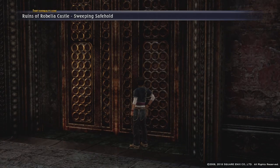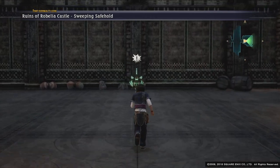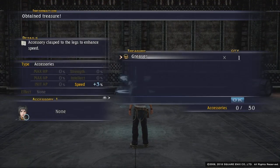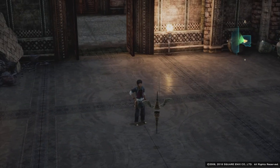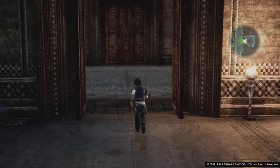Before we go through that door, we need to nip in here and get another treasure chest. Remember in the last video I said this is a guild task — there are 150 of these within the game. You don't need to open all of them, but I think if my memory serves it's like 30, 50, and 80 for guild tasks.